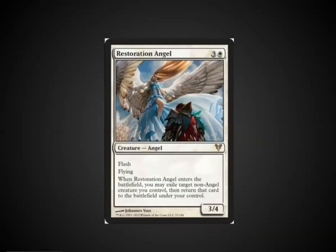The next card I'm covering is Restoration Angel. Restoration Angel is one of the best cards in the set by far. The 3/4 flyer for 4 is not bad, and adding Flash so you can cast it on your opponent's turn and block one of their attacking creatures is amazing. But beyond that, it has another ability that allows you to abuse comes-into-play effects or save your own creatures. When Restoration Angel enters the battlefield, you may exile target non-angel creature you control, then return that card to the battlefield under your control — allowing for a significantly large number of tricks.